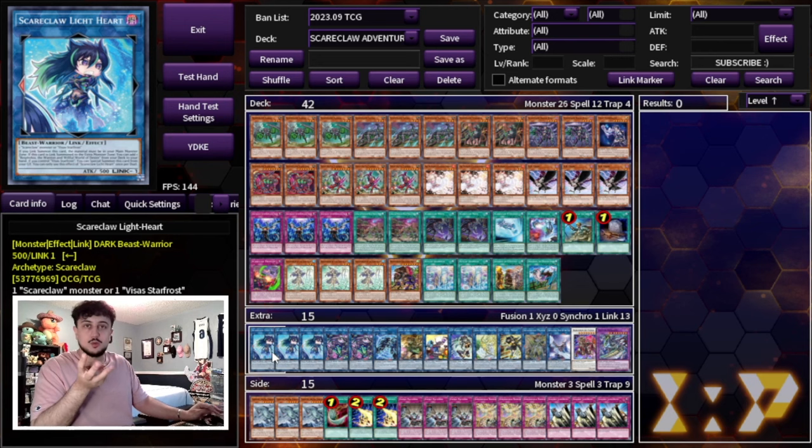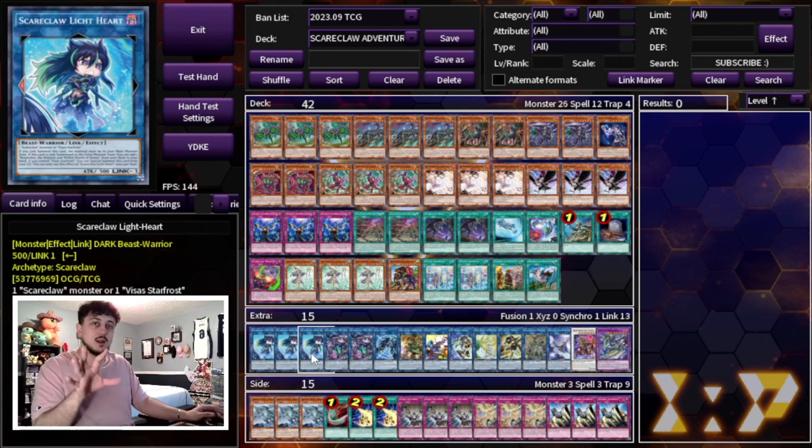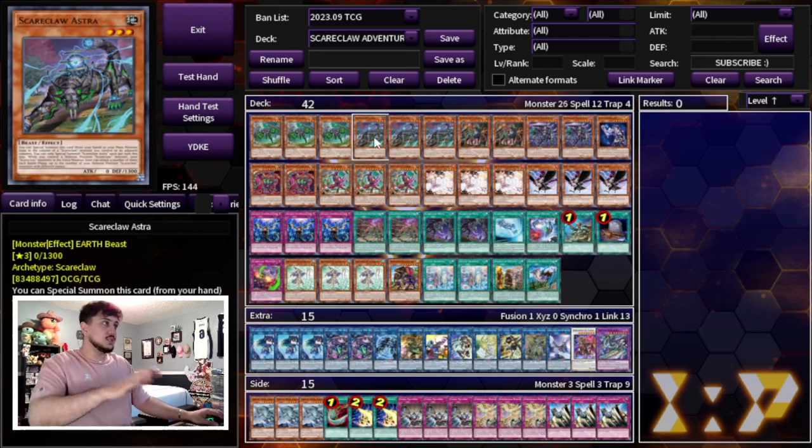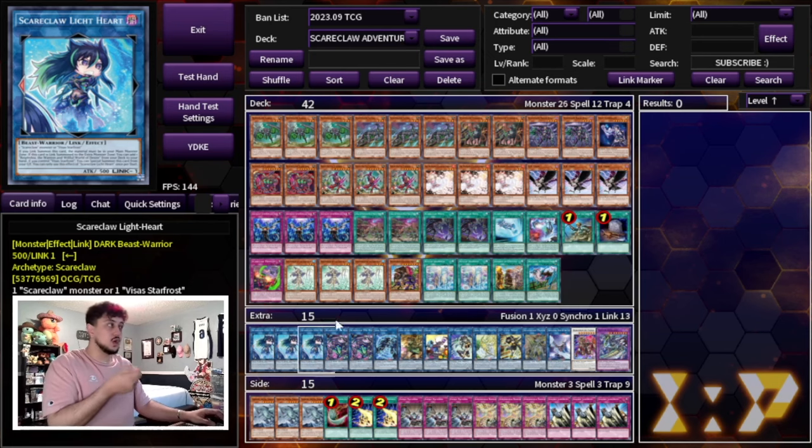Moving on to the extra deck, we're playing 3 Lightheart — one of the most important cards — and 2 Try Heart. We're not on 3 Try Heart because with this deck you're often going for game or pushing for as much damage as possible right away. The reason we play 3 Lightheart is that if your first Lightheart gets negated, you can use Visas Starfrost to pop the Lightheart since it's a different type and attribute, then Lightheart's graveyard effect summons it back. You then make a second Lightheart using the revived one, and since the search effect is not once per turn you can search Rakephobia again. So the third Lightheart essentially functions as your second one.